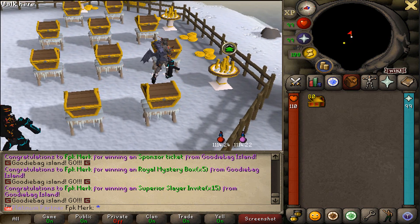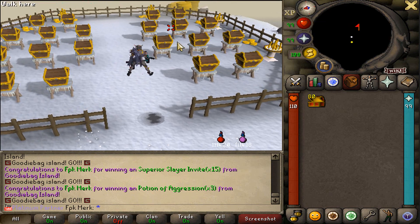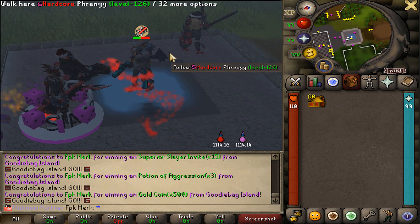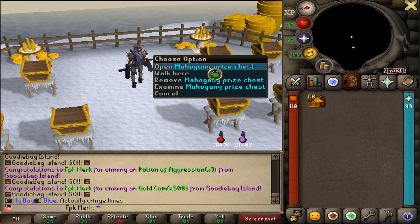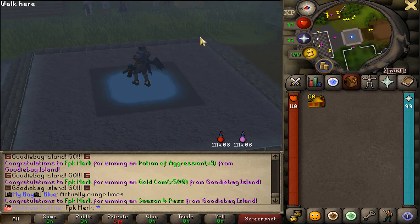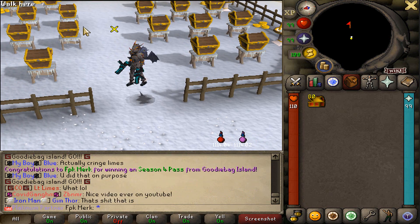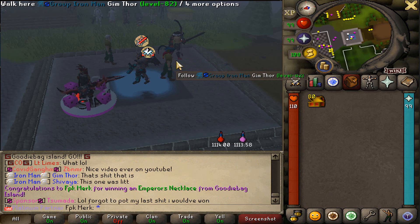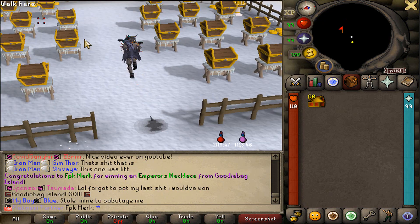Three potions of aggression. 500 gold coins. I'm not even sure how many goodie bags I have left - I was gonna open up 25. We also got a season four best. And we also got an emperor's necklace. Let's continue the opening.